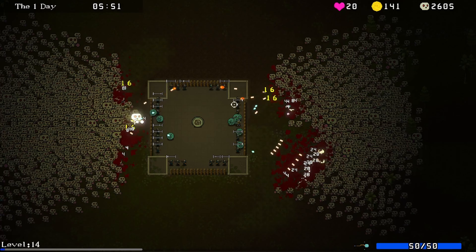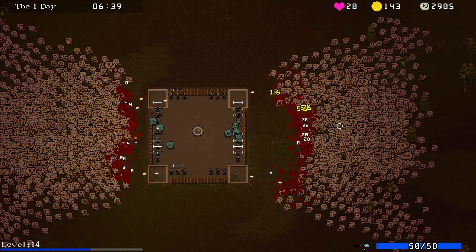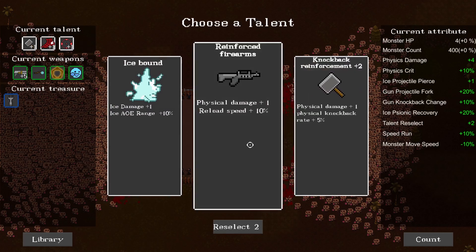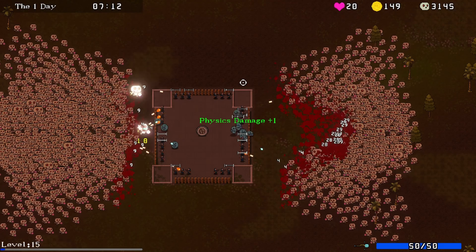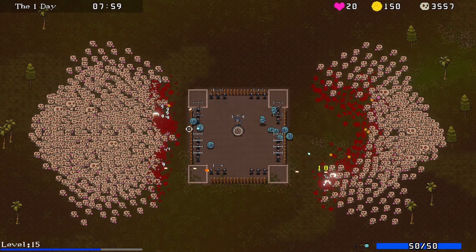It does seem like that splitting thing is working pretty good - that's really clearing them out a lot faster. Shotgun up again. Let's go to the other side though, it's starting to get overwhelmed over there. Reinforced firearm - physical damage, reload speed. Reload speed is going to be really nice - it does take a long time to reload. I think I do have to go for that one.